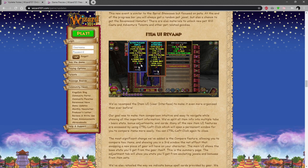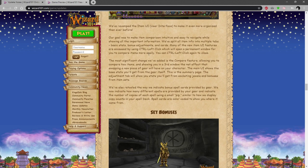It looks like it's been stitched with that crown, I'm not 100% sure. The most significant thing with the edit is the compare feature, allowing you to compare two items showing a third window in the UI.